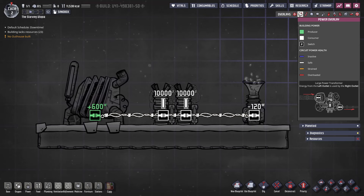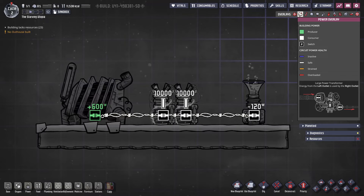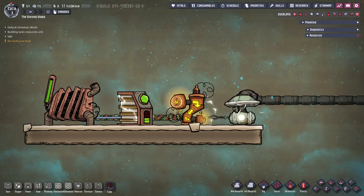Wires and machines work only in terms of power, measured in watts, and the game has no concept of voltage, current, or any other real world circuit properties. There are many buildings that have power interactions, but these can be categorised into one of four types: generators, batteries, transformers, and consumers.